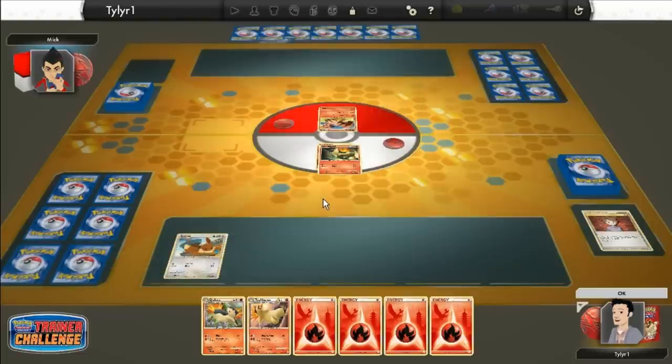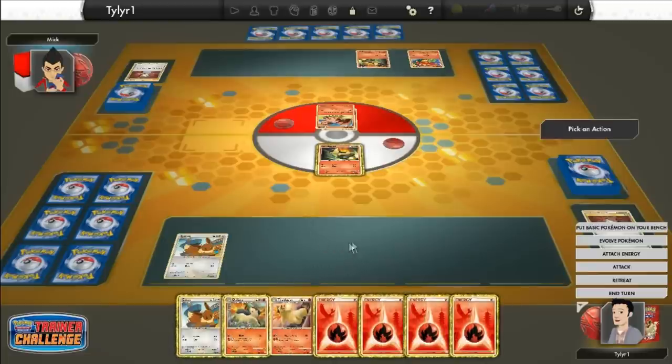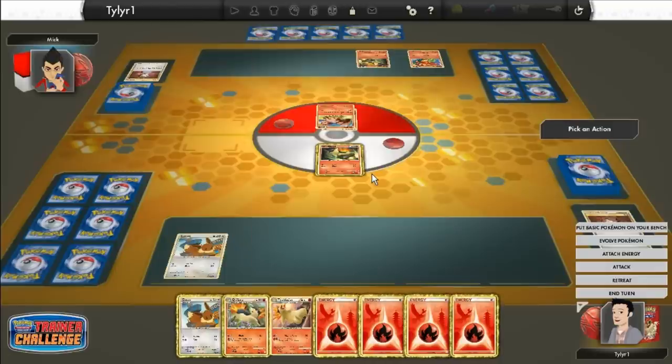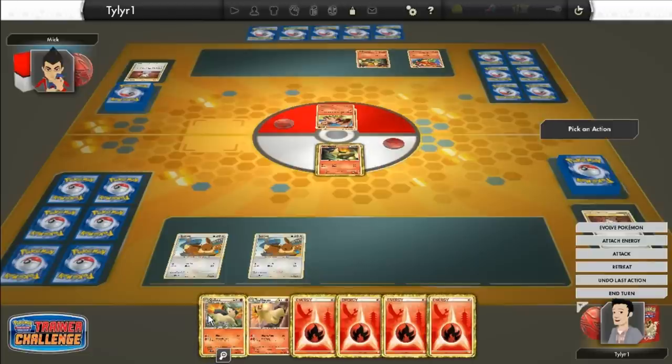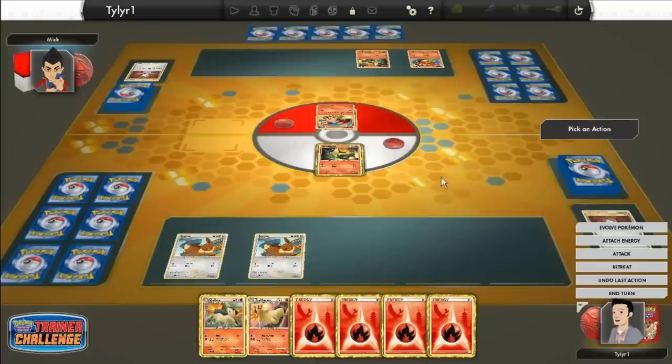They're going to do a Bill also and draw two more cards. Oh they got two more basic Pokemon. I don't know what he tried to do right there but he got Tails. I think he tried to attack — Vulpix flips a coin, if heads the defending Pokemon is now burned. So that would have burned me, which would have done a lot of damage. Burned is an effect where between every single turn I flip a coin and if it's Tails I get two damage counters. So between each turn I have to flip a coin and that can do a lot of damage.